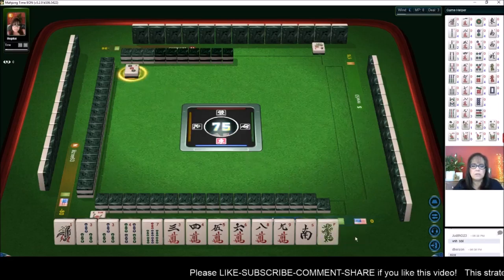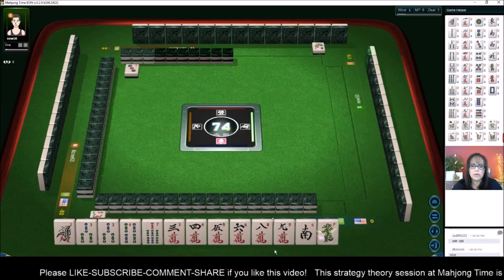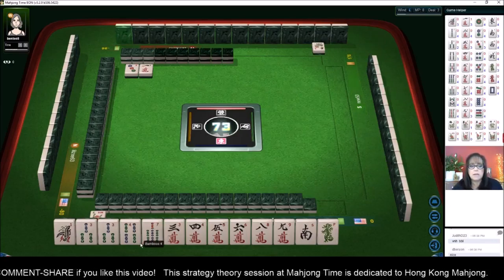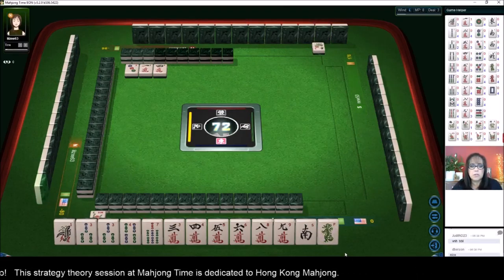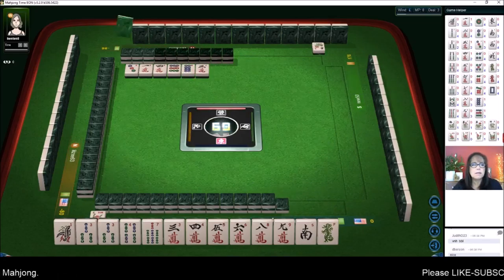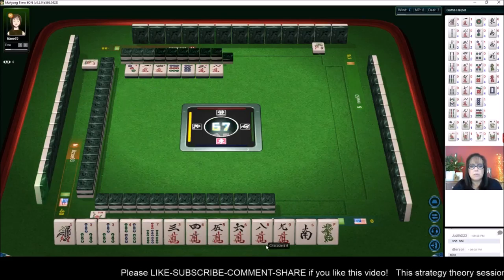We have equally mixed suits — actually, we have more cracks by one tile. Let's get rid of the three. Half flush is a quick way to get to three fawn. We do have three potential chows, so let's commit to cracks and discard the bams; we'll play half flush. It's going to be a long road to haul though. Nine dots, eight dots, three characters — we need to chow or pair up.